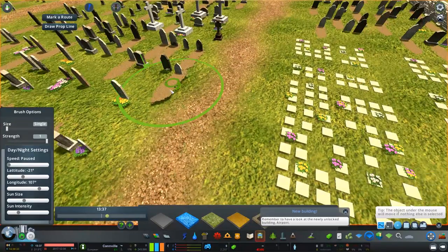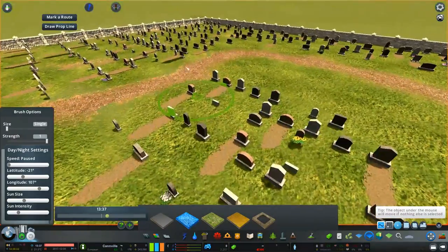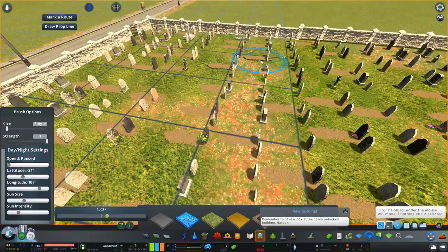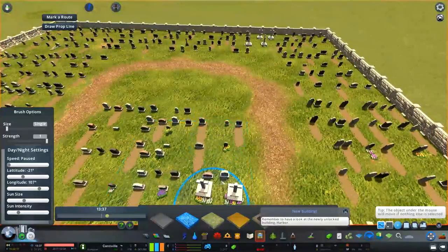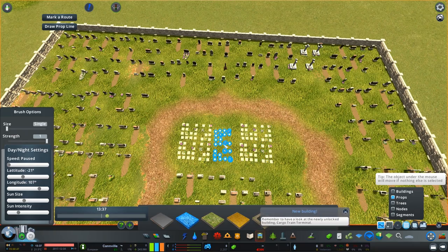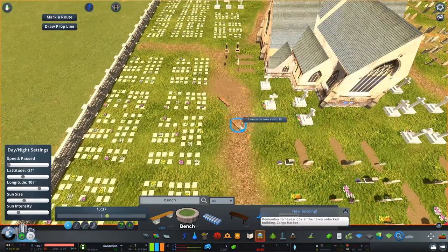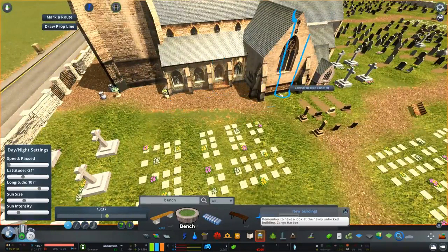That's pretty much bringing us to the end of this build. I wanted to get the community more involved in this mini series — the other series is a bit harder to get involved with when it's a purpose-built design. But I'm hoping this will open things up more. Let me know what you'd like me to build next — I've got a few already in the pipeline from recent comments. We'll probably do a few polls on Twitter and Facebook, but just drop in the comments section and let me know what other build you'd like to see.